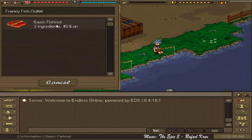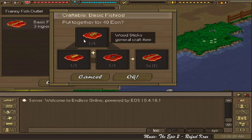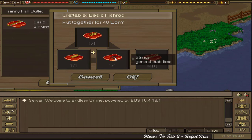Once there, the vendor behind the counter will craft the fishing rod for you. You will need one wood stick, one wood handle, and a piece of string. For the first two ingredients, we will need logs — a bunch of them.